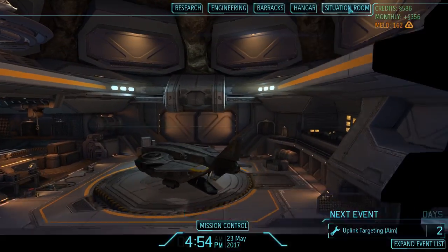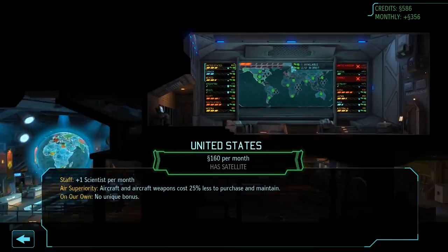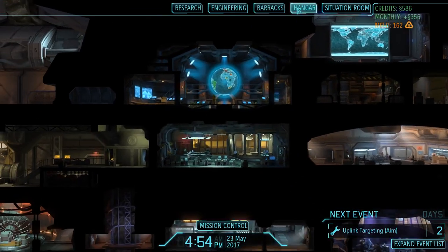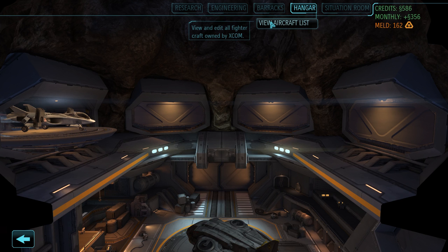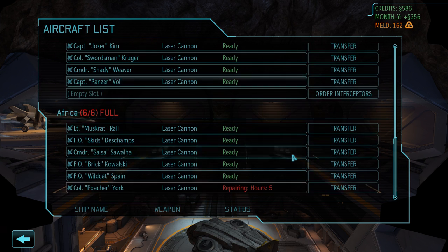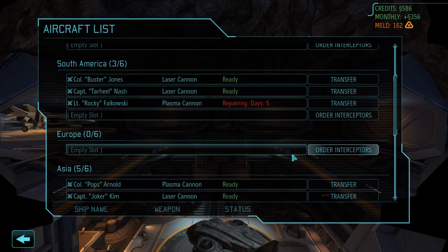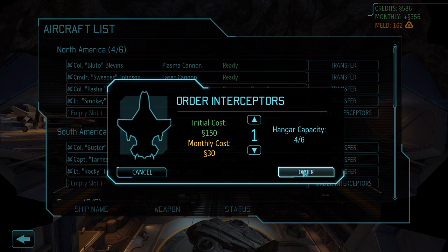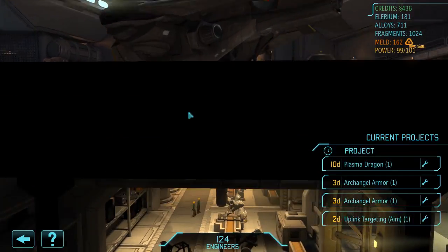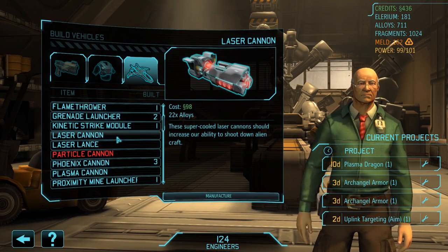Looking at our hangar situation: we have four here, three here, five and five. What I'll likely do is drop another interceptor down here just to fill out our numbers a bit. We're obviously gonna be starting to drop big alien tech on everything soon. Firestorms are coming, but for now I'm gonna order an interceptor, probably towards South America.